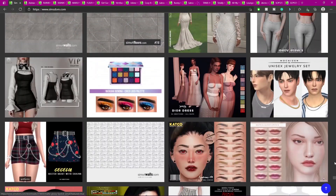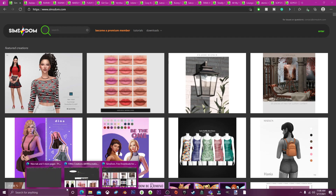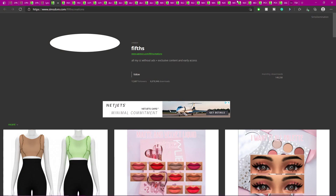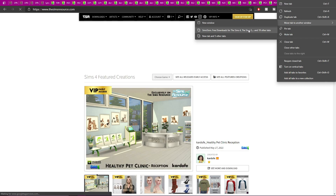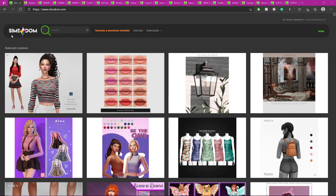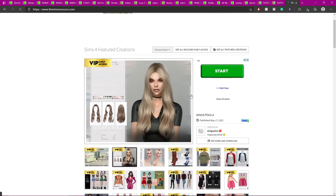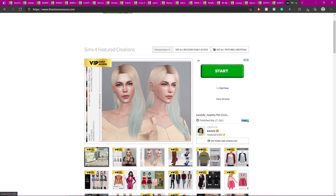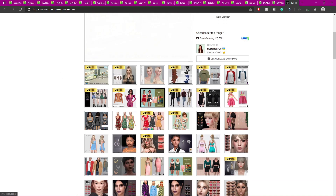I think I'm done on SimsDump so let me go back to this tab and let's go on The Sims Resource. All right you guys, I just cut out the video really short because I didn't find anything on The Sims Resource — I found a couple of things and downloaded them but didn't find much, so I just ended the video because it was getting too long anyway.